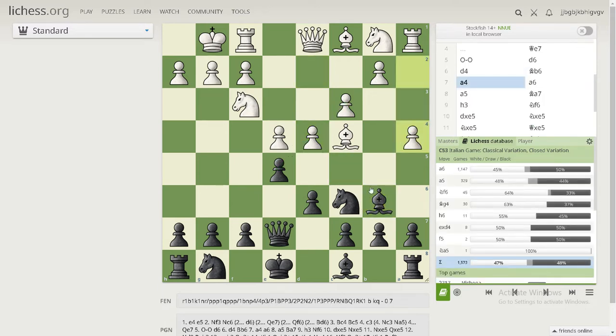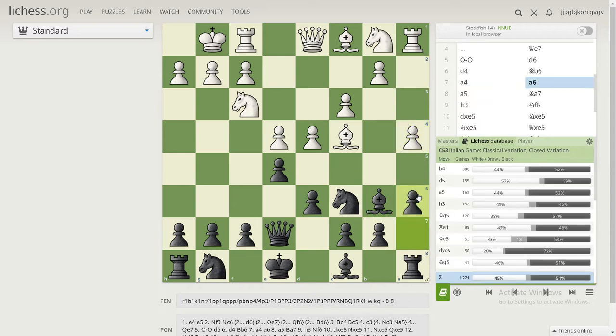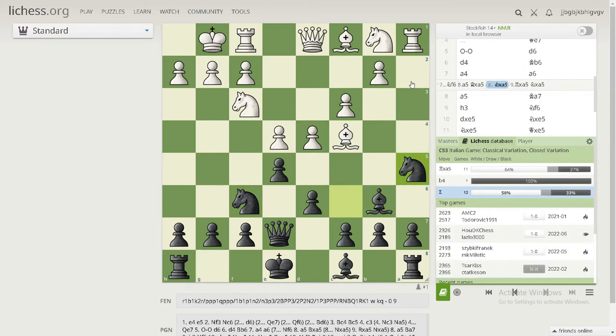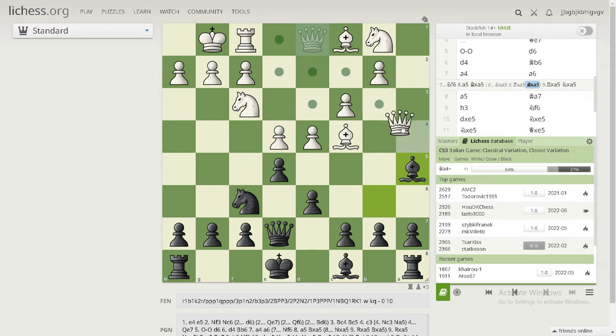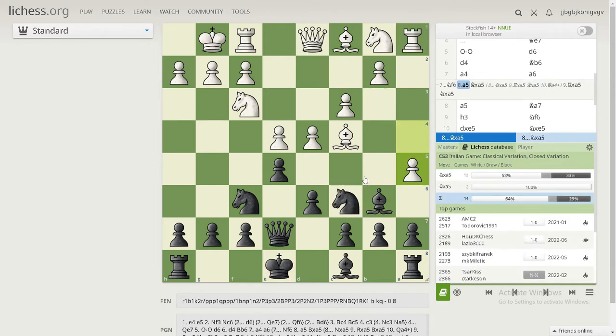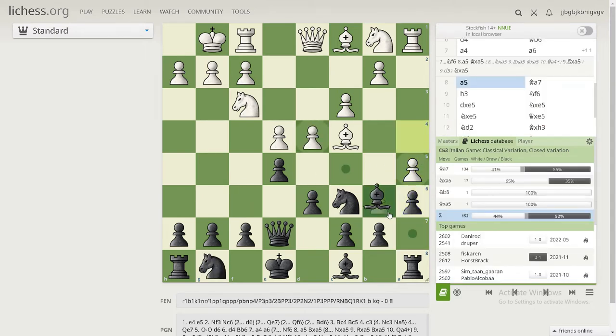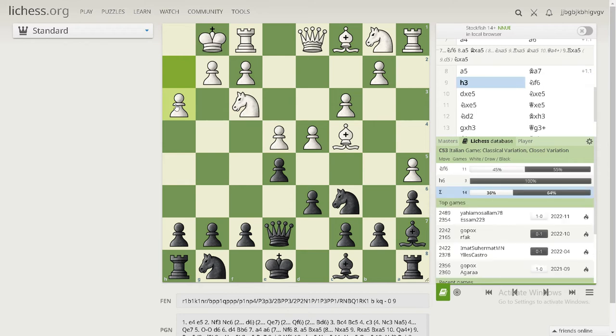White plays a4, trying to trap the bishop, but that's not really good — white should develop other pieces instead of moving random pawns. Black plays a6, which is necessary, because if we don't, white can push the pawn, take with the rook, and deliver a fork or win the bishop with d5. So black plays a5, moving the bishop and avoiding the trap. White plays h3, scared of a pin, but again moving pawns instead of pieces creates weaknesses — h3 could be exploited later.